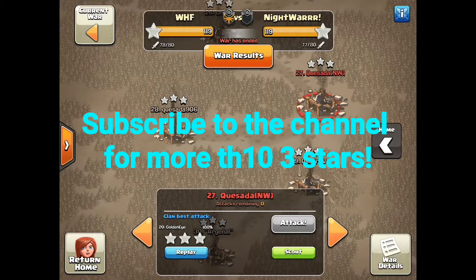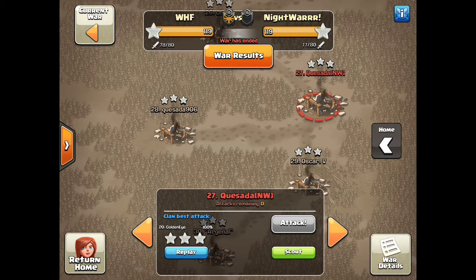Hey guys, welcome back to Clashing with Corey. I'm here today to cover some 10v10 content from an epic war between WHF and Night War. We all know WHF is a war clan and CWL invite, and Night War apparently is a war clan from the No Dip League.